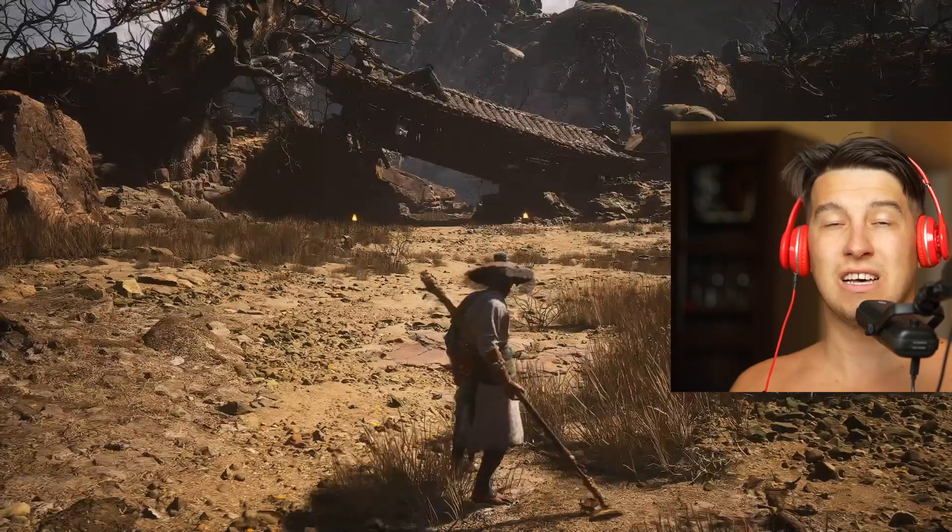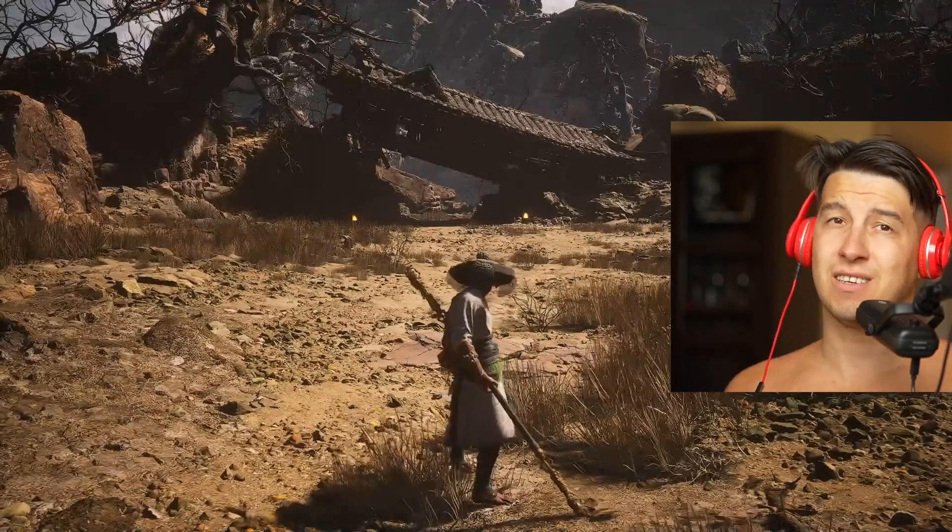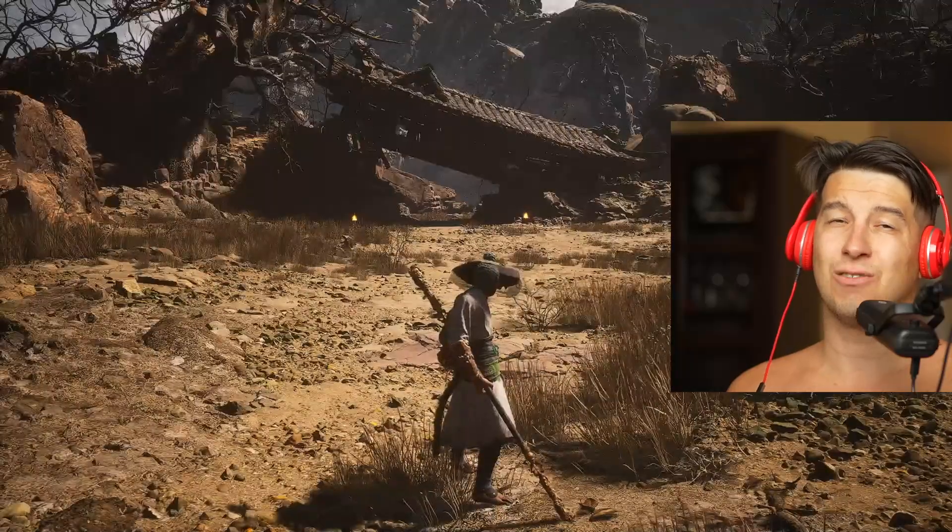Today, guys, I'm going to show you what to do with the Buddha's eyeballs. It's actually hiding a boss fight, which is called Shintagan or something like that.